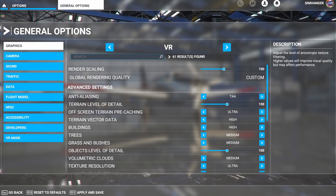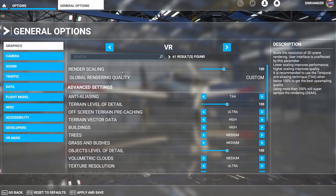My in-sim render scaling is set at 100, as is terrain level of detail and object level of detail. Under the advanced settings, the third item down is the new entrant: off-screen terrain pre-caching.